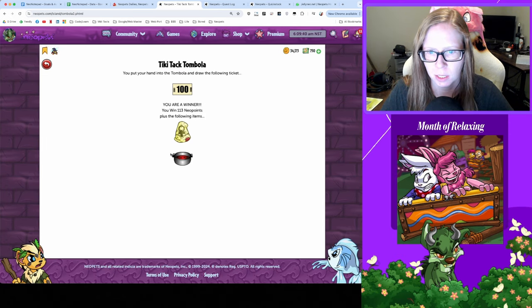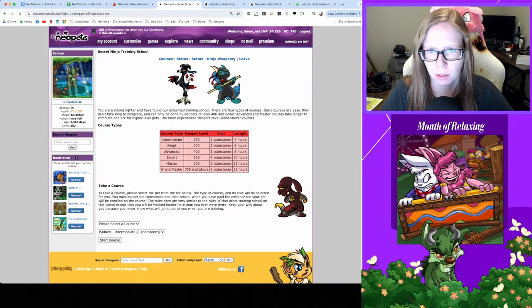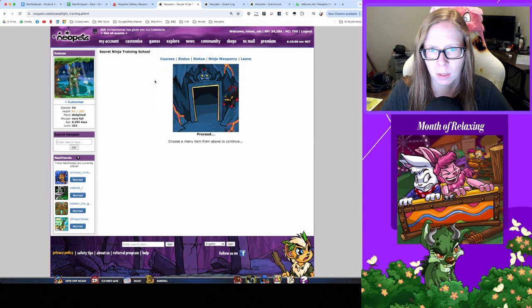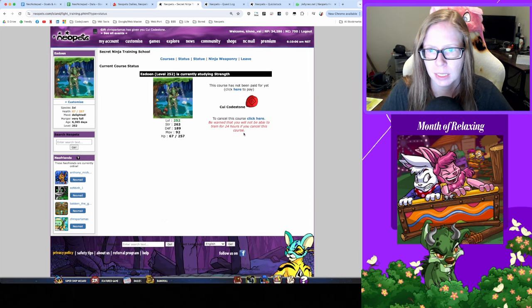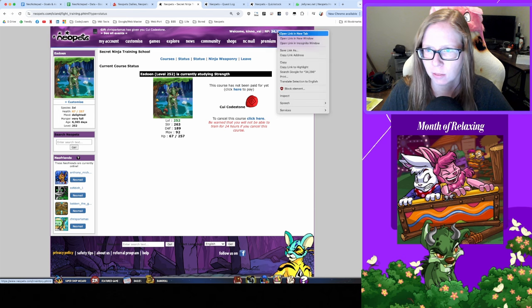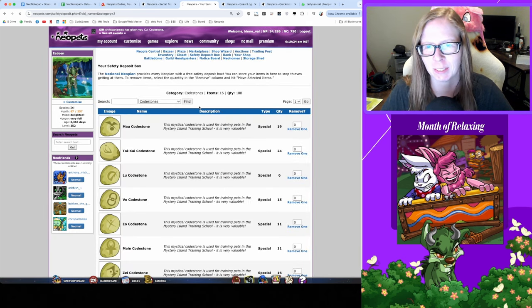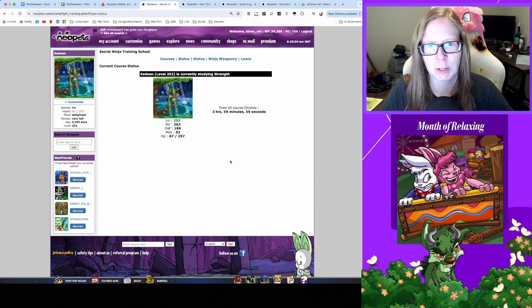Let's check in with Tombola — we won! Got a codestone plushie and stew, technically a win I suppose. While we're here, training is complete — got strength. Of course we did. It's gonna be a long road to 500. We need a codestone today — actually, Chris is giving me one! Shoutout to Chris — you'll get a present later. Thanks for sponsoring the codestone training today.